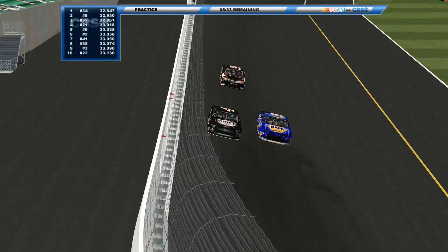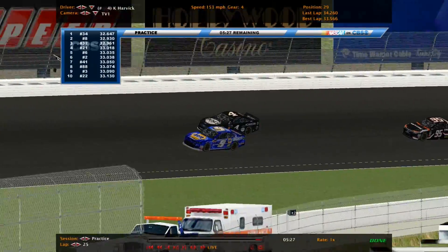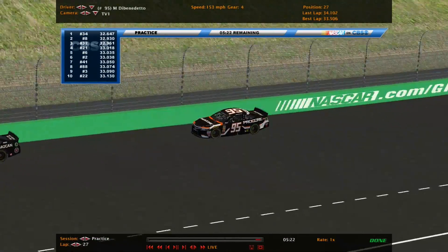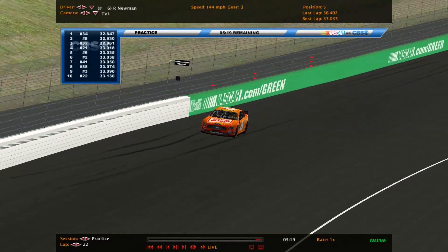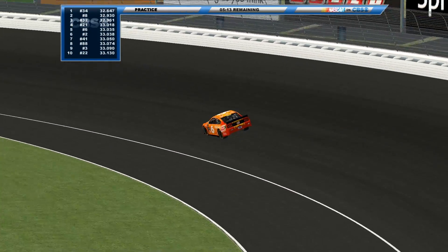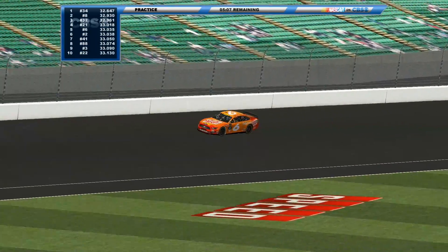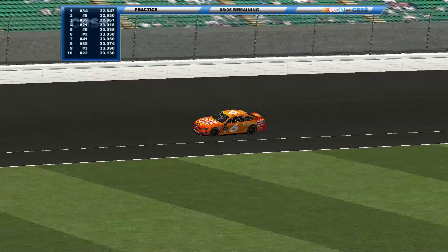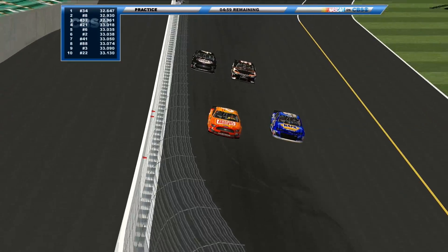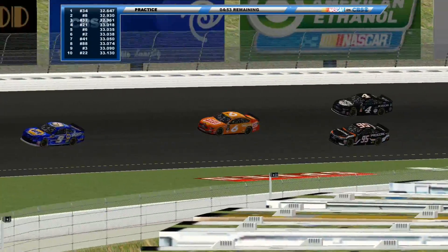There's Kevin Harvick's number 4 — pretty plain paint scheme. Chase Elliott in 29th, DiBenedetto in 27th. Ryan Newman in 5th hasn't found anyone to work with, or he's just playing it safe. Got a lot of damage on that 6th car — they rolled out a second one. Look at how quickly that 9th car closes in.